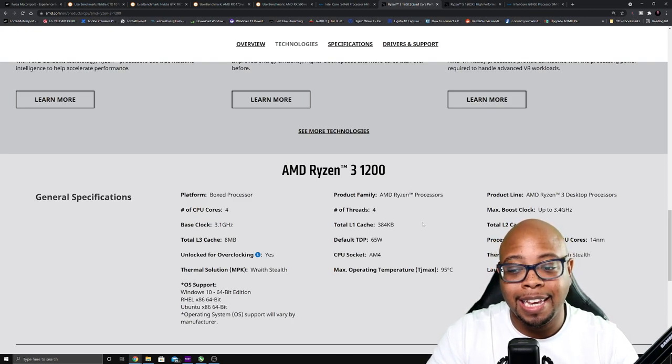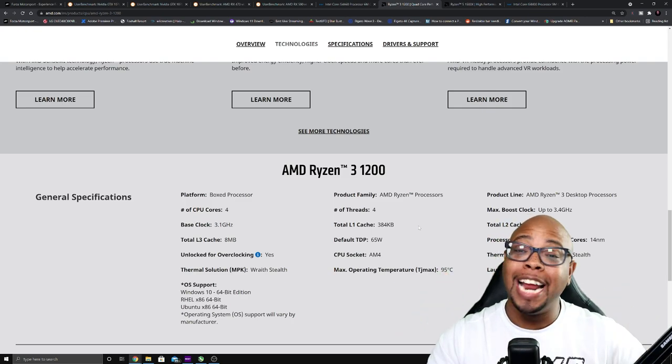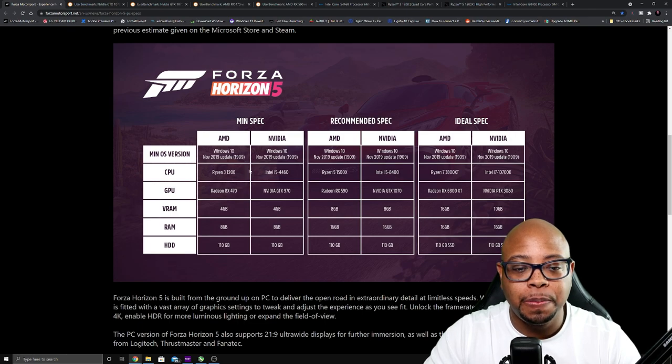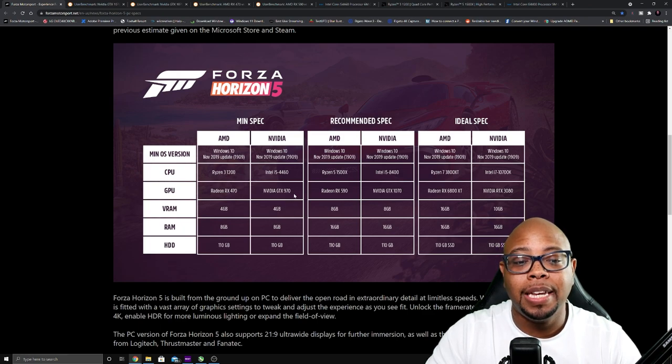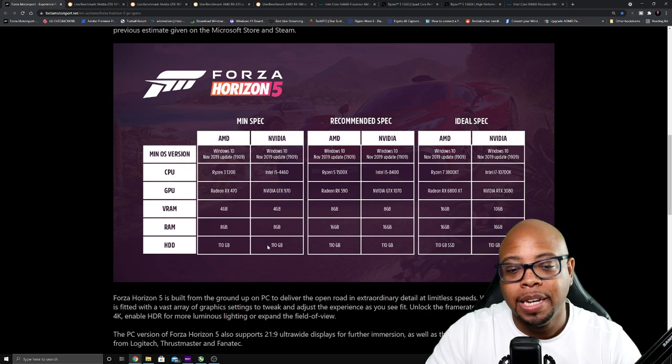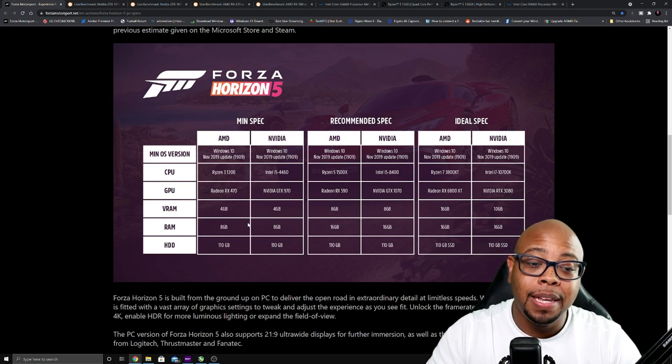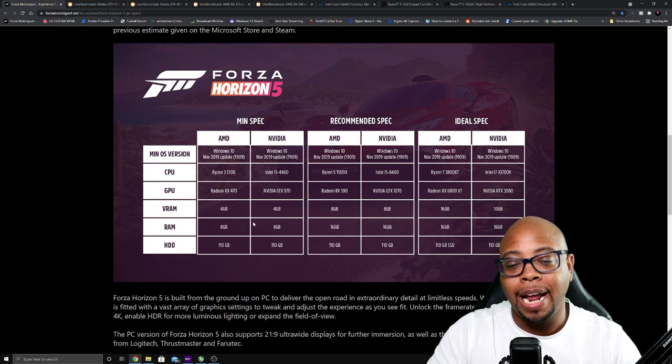So four cores, four threads — you're not doing a whole lot. If I had to guesstimate these minimum specs, with four-core four-thread CPUs, GPUs of RX 470 or GTX 970, 4GB VRAM, 8GB of system memory, and 110GB of hard drive space, this is probably 1080p at low to medium settings — probably not even high — and I'll show you the reason why.